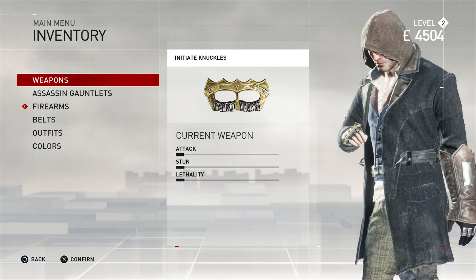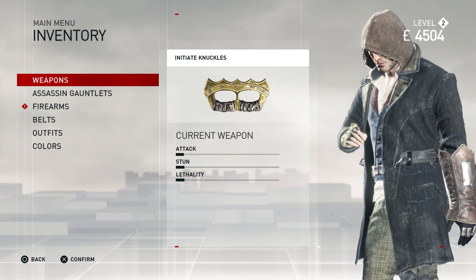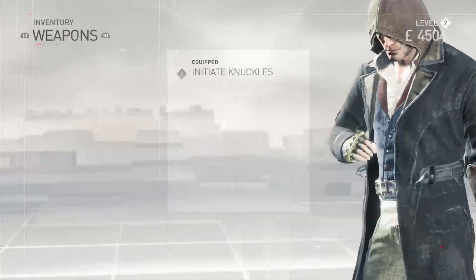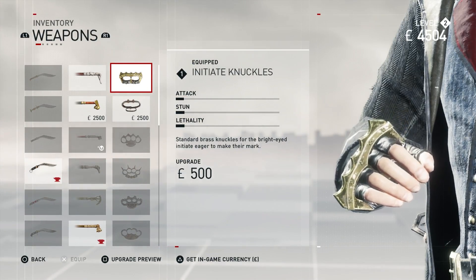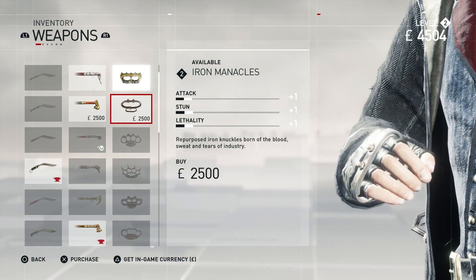What is going on guys and girls? It's Ghostrobo. This is Assassin's Creed Syndicate and today we're taking a look at all of the awesome weapons, outfits, colors, belts, firearms, and gauntlets that can be unlocked throughout the game. I think this is one of the cooler parts of the more recent Assassin's Creed's — all of the upgrades and cosmetic unlocks and actual gameplay unlocks. Not only are these things different looking in terms of appearance, but they definitely have different attributes as well. So we're going to go through the weapons first.